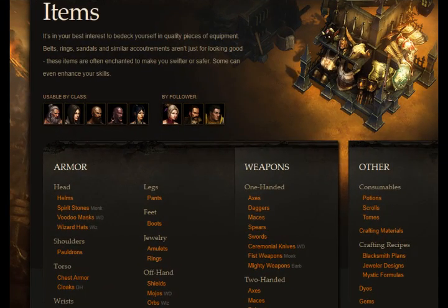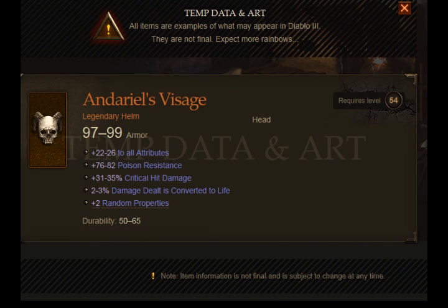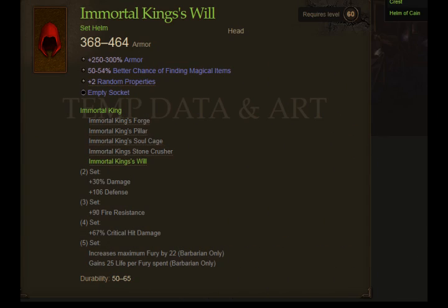You can customize your character already in any way you want to. As you can see, there are a lot of comebacks of items you might remember from previous Diablo games — items like Undarial Visage, or set items like Immortal Kings. You can check every item on Blizzard's page; the link is in the description below.